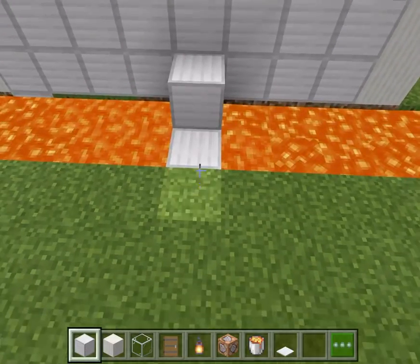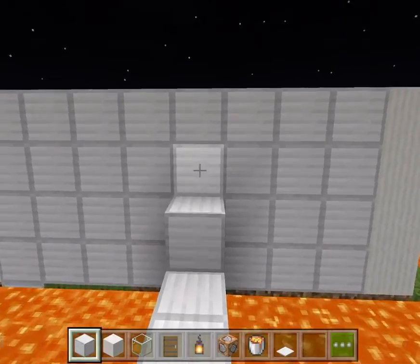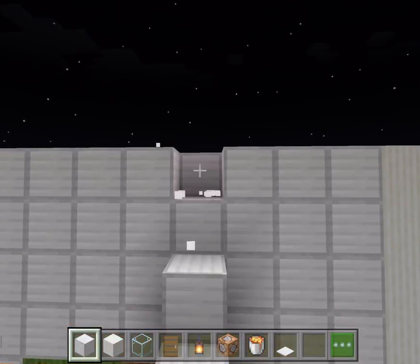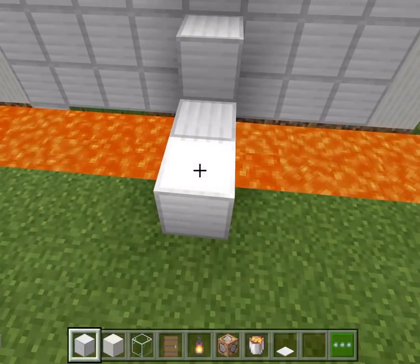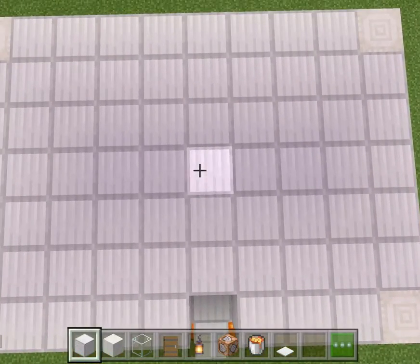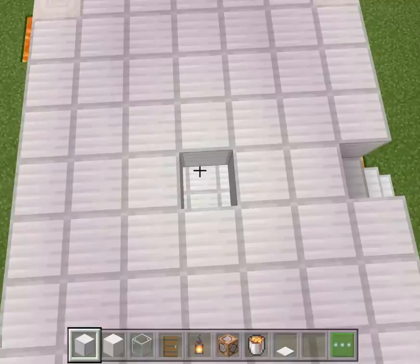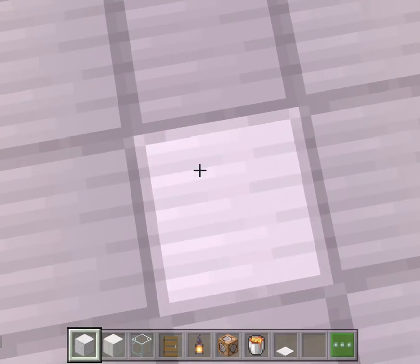I'm going to make some stairs up, which is pretty dumb because then they can just — I'm going to make a little hole up top where they can get into the house. But actually it's a trick.